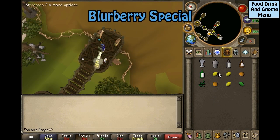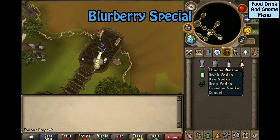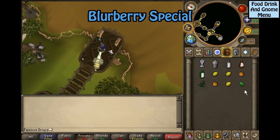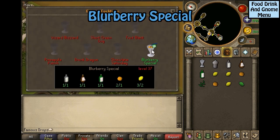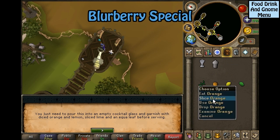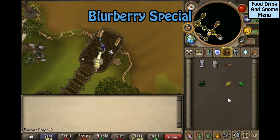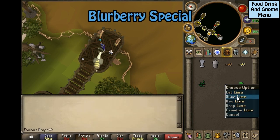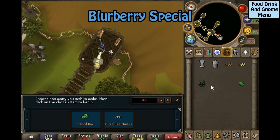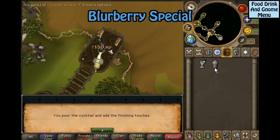Blurberry special takes quite a lot of ingredients: a bottle of vodka, bottle of brandy, bottle of gin, three lemons, two oranges, a lime, equa leaves, a cocktail glass, and a cocktail shaker. Click on the cocktail shaker and select Blurberry special. Next you will need to slice your orange into chunks, slice your lime into chunks, slice your lemon into chunks, and slice your lime into slices. Then you can pour.